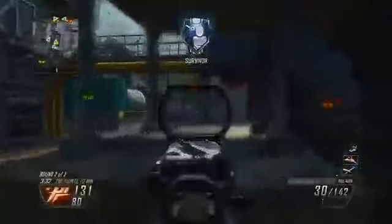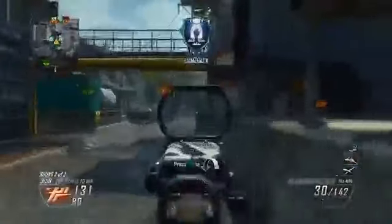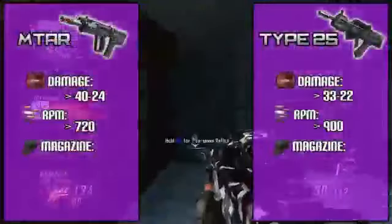Taking into account the damage and rate of fire, the Type 25 feels like it kills slightly faster at medium to long ranges. However, up close, if you can land the first three bullets with your MTAR, you can drop an enemy really fast — just as fast as you could with an MSMC.